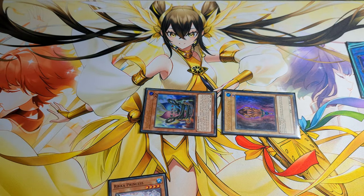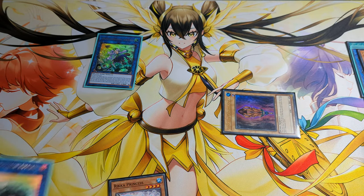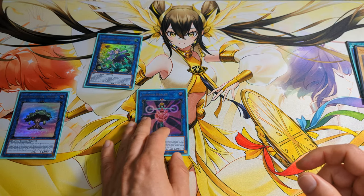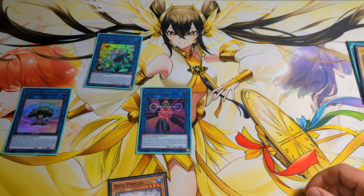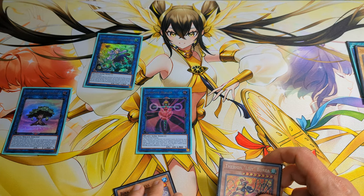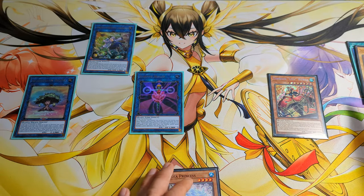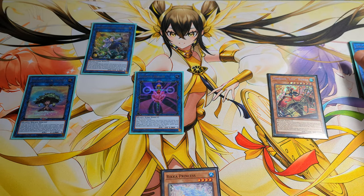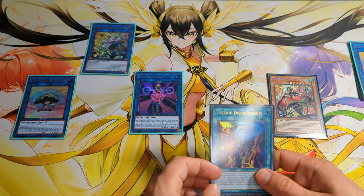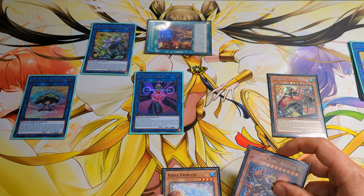Link off these two for Jasmine. Link off for Dryas and Healer. Healer effect activates, gain 300 life points. This will trigger Jasmine to surge Lilybora. Now we can special summon Lilybora. Equip with any plant, send to grave, and search Discalseum. Activate Discalseum to surge Regulus.